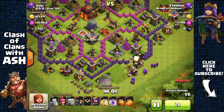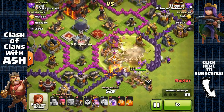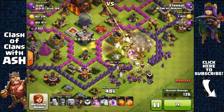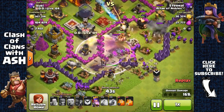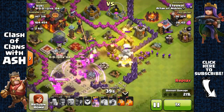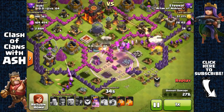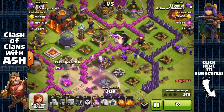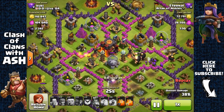Here I sent out two wall breakers which was unnecessary. I should have spread my archers more and removed those defenses to have the archer queen run behind the giants and other troops. Instead she went toward the left side, and because of that she was unguarded and unshielded by the giants — that made her vulnerable to the defenses.